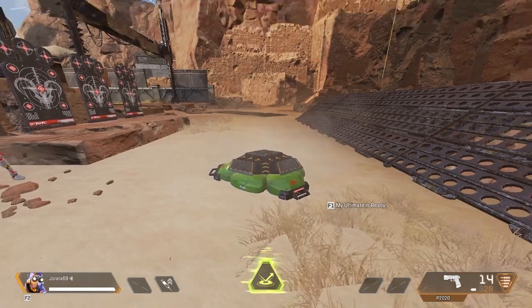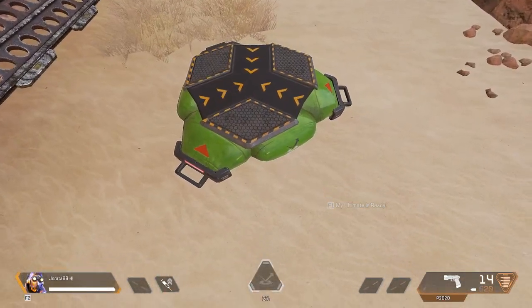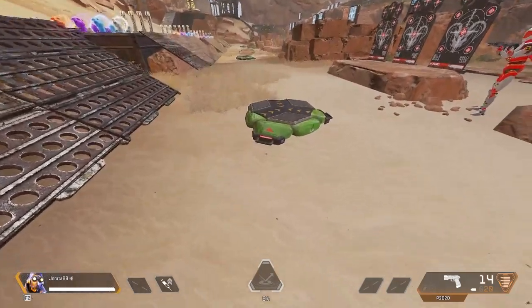Number three: if you stand next to the pad and punch, your character will be moved onto the pad for you, sending you straight up into the air. This allows you to get some insane height and can make it so you and your team can get into some nice spots to play.